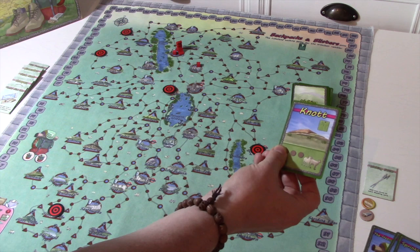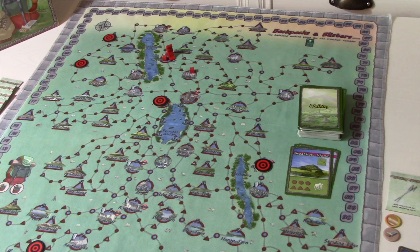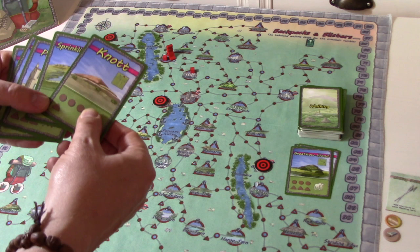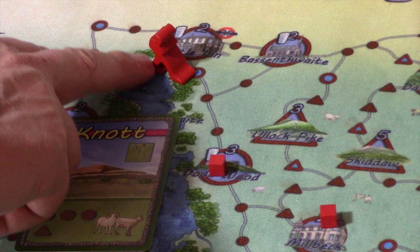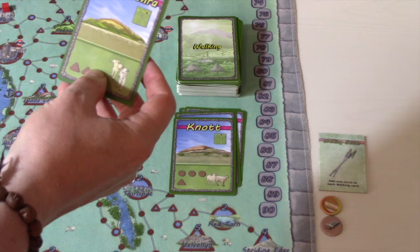That's pretty good — I like that card. Let's move the time marker up one. Still carrying that backpack. Chalk up our three points: one, two, three. Let's see if we can make it all the way to Castle Inn. I need three circles plus my walking stick — so four circles — but I'm losing one for the rucksack. Let's use the Knots card. That's two circles from the backpack penalty plus one from the walking stick, which gets me near Castle Inn but lands me on this beauty spot, giving me a point. Draw a card.